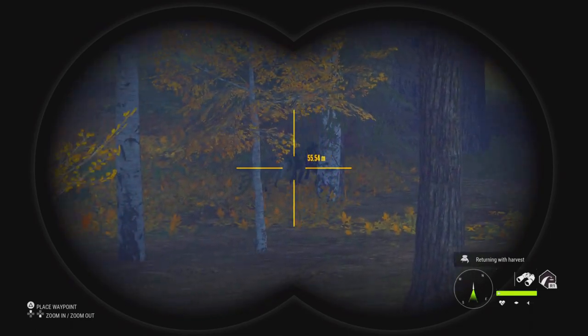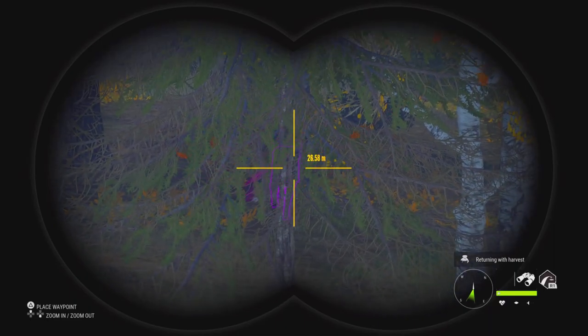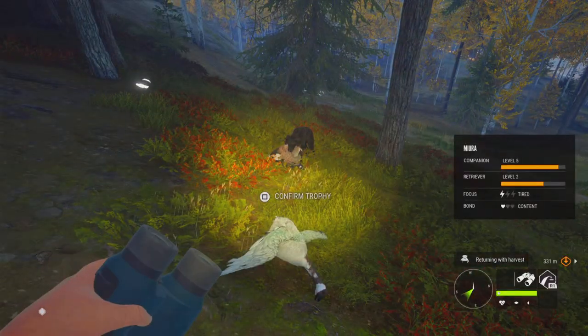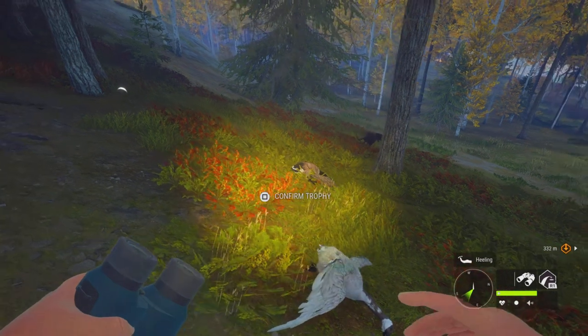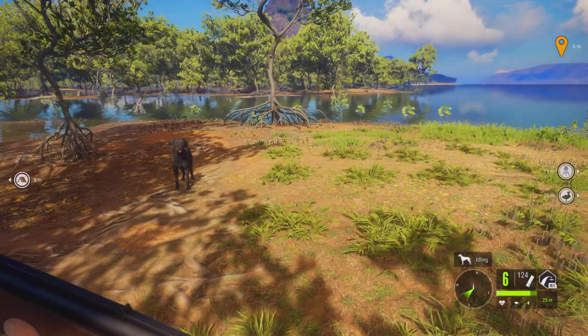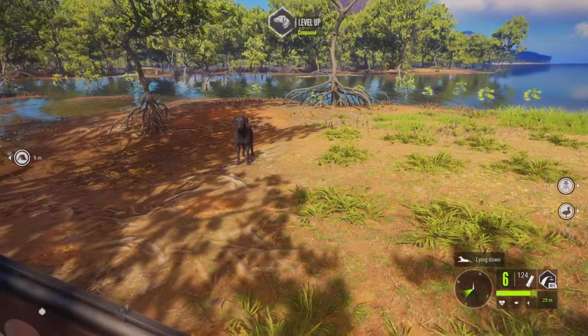I call him Miura, after the famous Spanish Miura bullfighting bulls. That's his second fetch. You just need to send him once and then he will fetch all the animals you drop without needing to send him again. This is the best place to level up the retriever - we are in Australia at Tamba Coast.